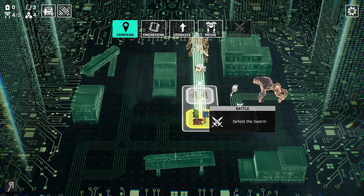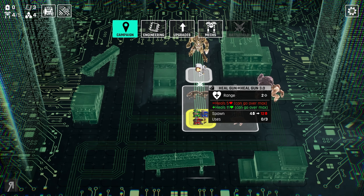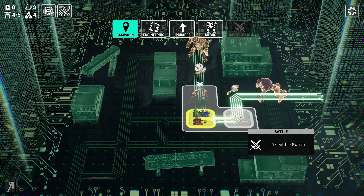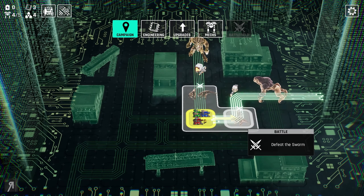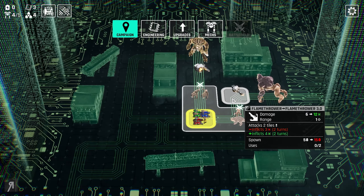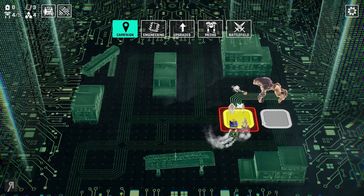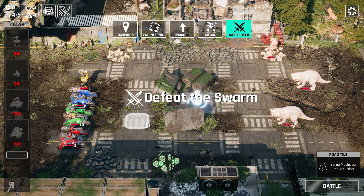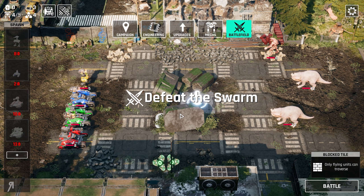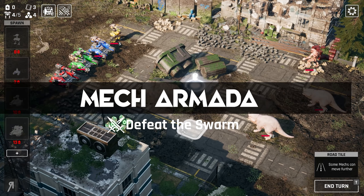Now where do we want to go? We're going to unlock a new weapon — either the heal gun or the flamethrower. The heal gun actually sounds very cool because I can heal my own mechs, but I really like the flamethrower for dealing massive damage over two tiles. So I'm actually going to go for that one first — I could be making a huge error here but I'm going to try it. I love the seamless way that we go into the battlefield — I can literally just click campaign, battlefield, back and forth.